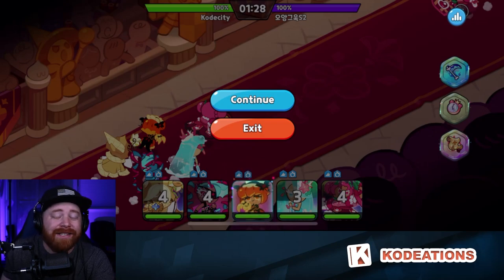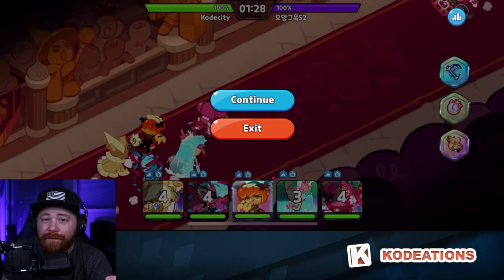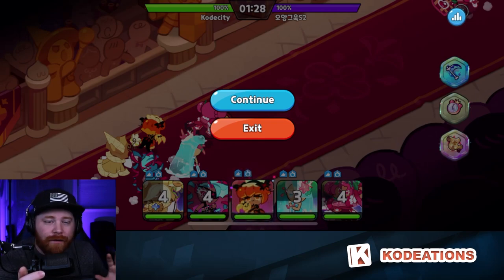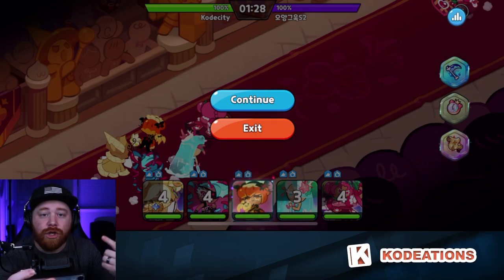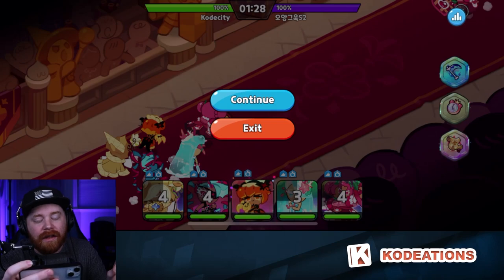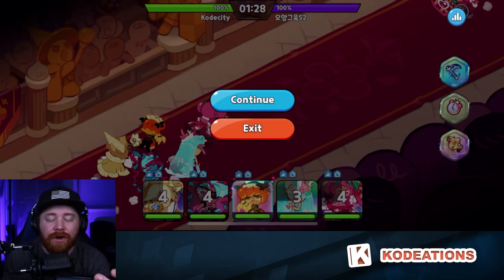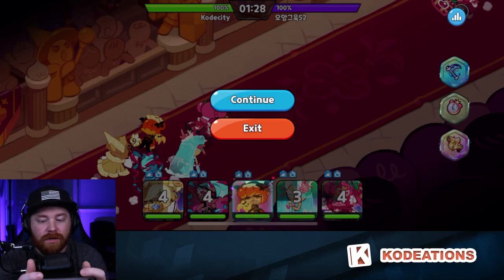Here's how this team composition works: Pumpkin Pie goes first, summons Pompon, and does a knock-up ability for a couple of seconds on the enemy team. When enemies are knocked up they cannot utilize their skills. Coming in right after that is Sea Fairy, who does an additional 3-second stun — again preventing cookies from using their skills. Twizzly Gummy then comes in to strip the individual shield that Pure Vanilla provides, and deals additional crit damage. Pompon also reduces the amount of healing enemy cookies receive from their Pure Vanilla.